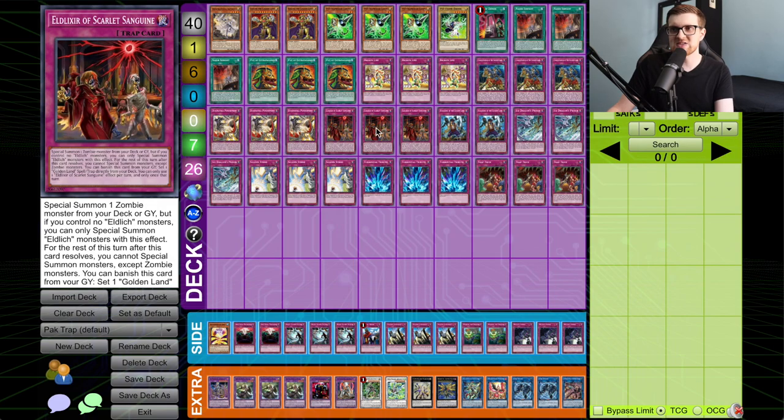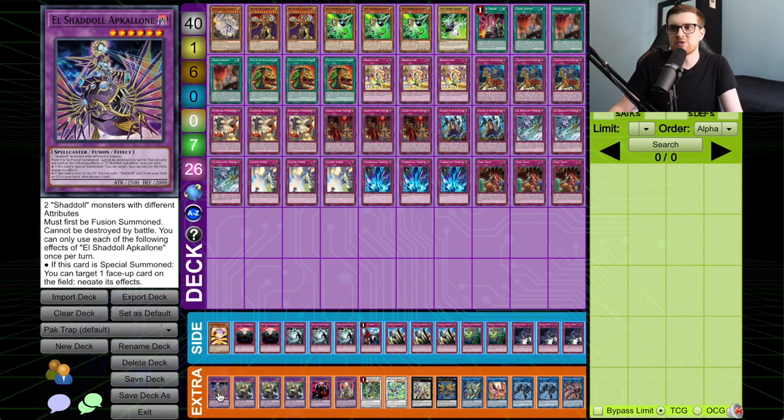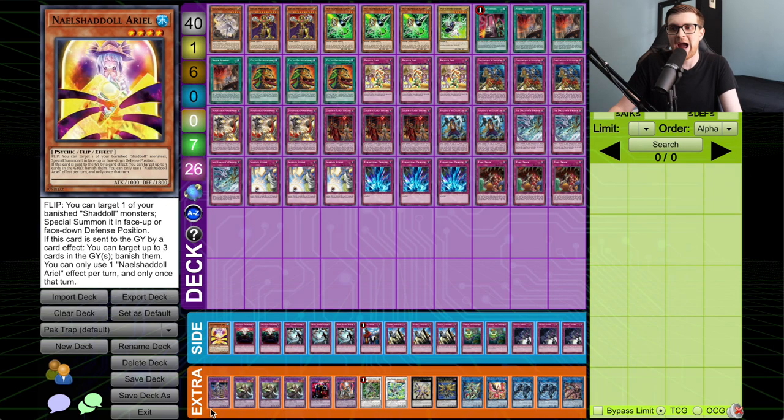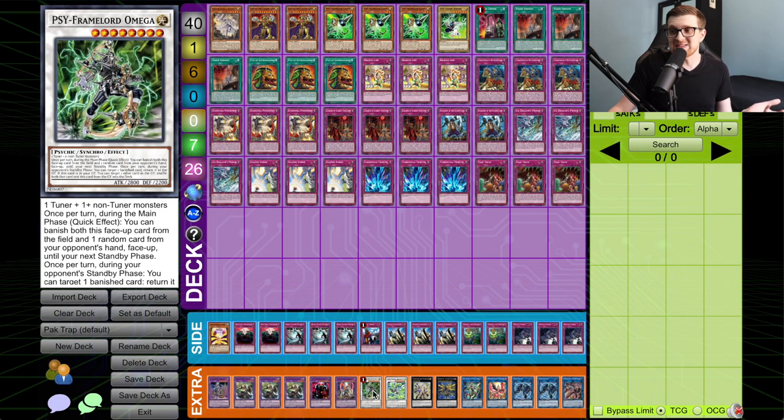Continuing on, we have the three Conquistador, two Wákero, and three Elixir — these are your Eldritch engine cards — plus three Dogmatica Punishment. Punishment is so flexible here because Pack is playing so many different extra deck cards to facilitate it. You can pop cards with Intes, send Ariel from Ap Cologne that's in the extra deck but sided, get stuff with Titanic Clad, Omega can do its thing, and there's Wing Pegasus at Ignister too. If another card you control is destroyed by battle or an opponent's card effect while this card is on the field or in the graveyard, you can banish it to shuffle one card your opponent controls back into the deck.